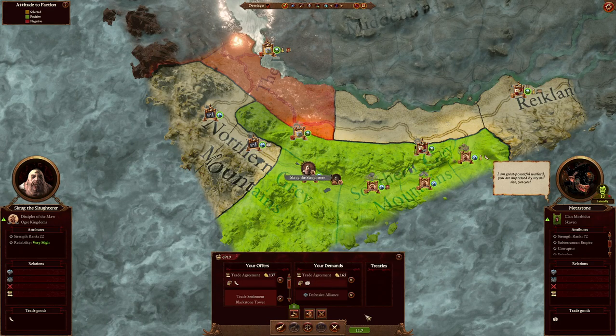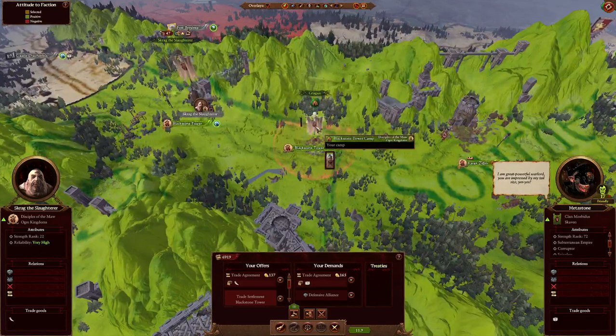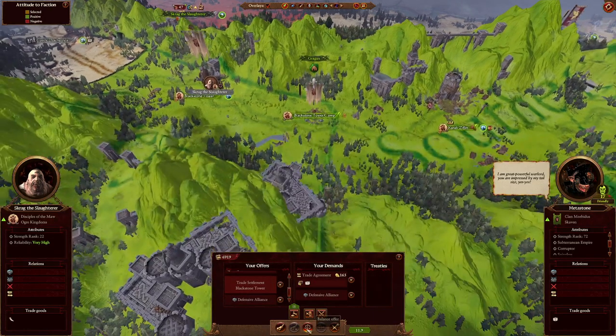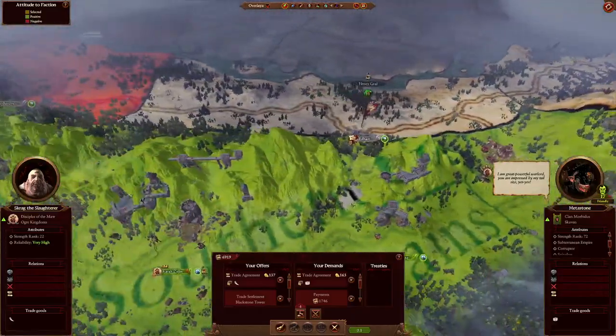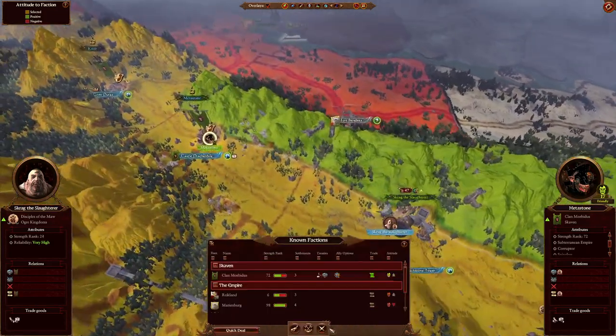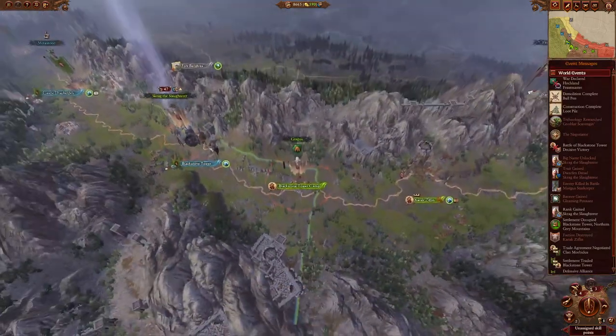Second reason: this gives you enough relations points with the Skaven to go straight to a defensive alliance. Ogre Camps automatically raid when they're put down, but if you are in a defensive alliance with a faction, it does not raid them anymore. So you can put the camp in the Skaven's region and they don't care — they don't get mad because you're not raiding them. We also have so many extra relations points we can get some free money and a trade agreement, because if you kill off the Skaven, the Empire's not going to trade with you.